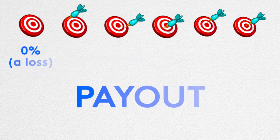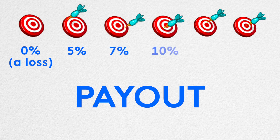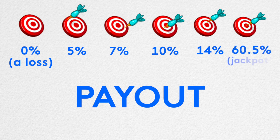The payouts are 5% of your original bet for hitting the outer ring, moving to 7%, then 10%, then 14%, as you get progressively closer to the center. Hitting the bullseye will give you a return of over 60%.